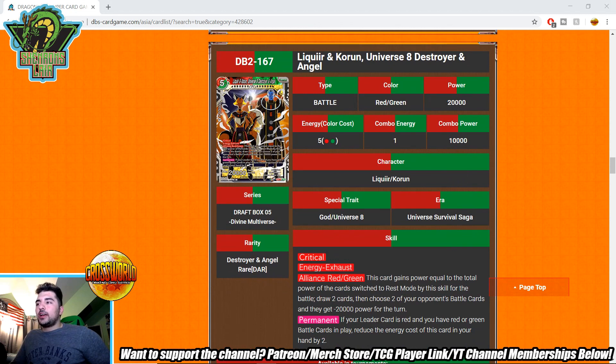We've got the Universe 8 Destroyer and Angel, Liqueur and Karoon — five-drop 20k, critical, energy exhaust, Alliance. Alliance is a keyword we haven't seen in a while: this card gains power equal to the total power of cards switched to rest mode by this skill. When you attack you can tap your other red and/or green battle cards, add their power to this card, draw two, then choose two of your opponent's battle cards — they get minus 20k power. Permanent: if your leader is red and you have red or green battle cards in play, reduce this card's energy cost by two. This card screams red-green Broly — very very good.